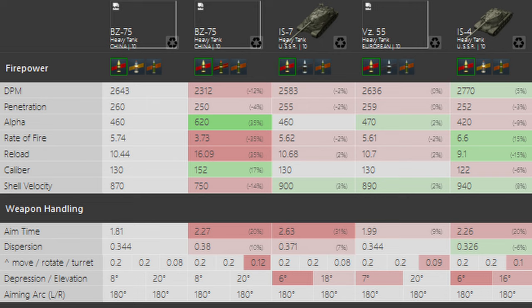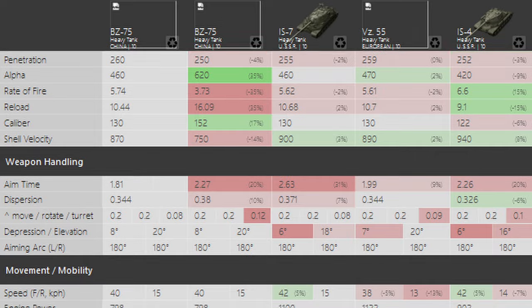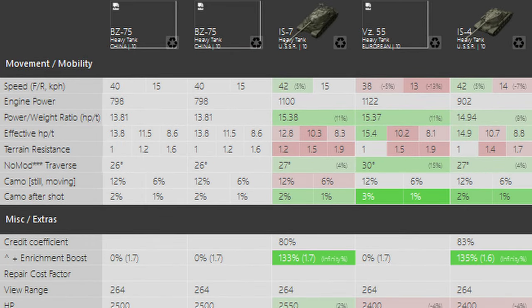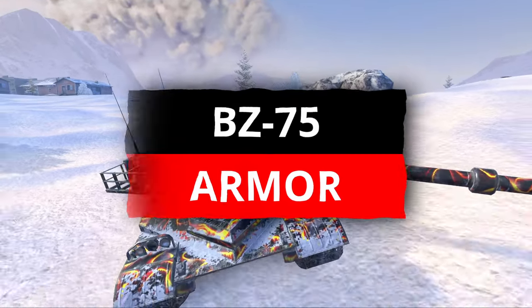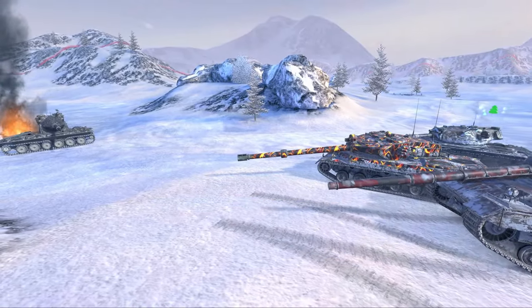Both guns have 8 degrees of gun depression. As for mobility, this vehicle is sort of decent — the effective power-to-weight ratio is slightly above the IS7's, so we do have decent mobility here, even though the top speed is 2 km/h lower, which doesn't really mean anything.